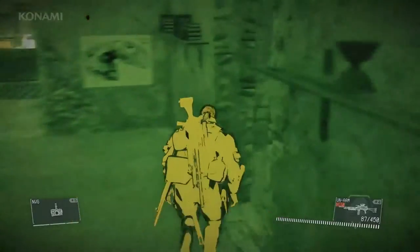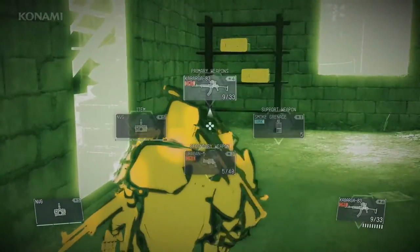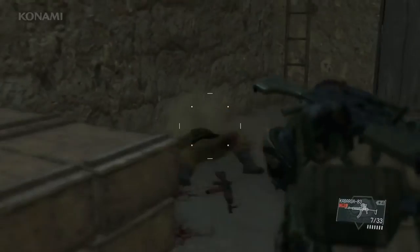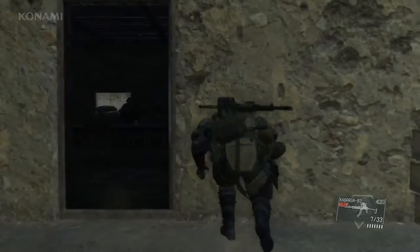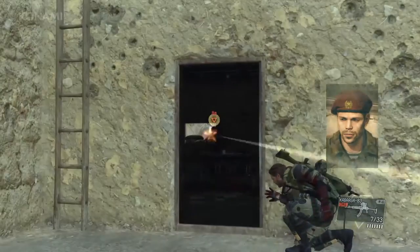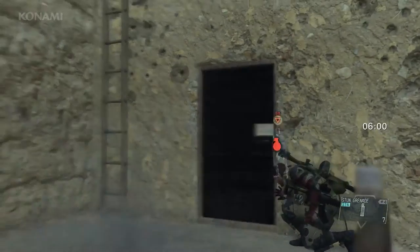We need to move quickly here. Note that our target is not on the first floor where he was previously, so we'll go ahead and search upstairs. Keep in mind that time is of the essence as reinforcements will arrive shortly. There's our target — we'll go ahead and use a stun grenade to take him out.